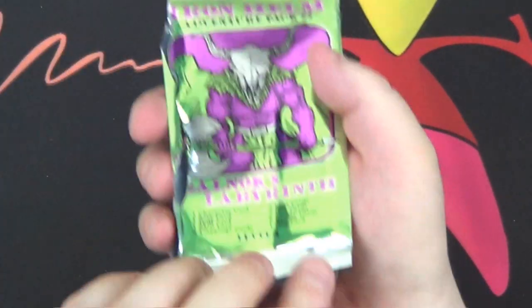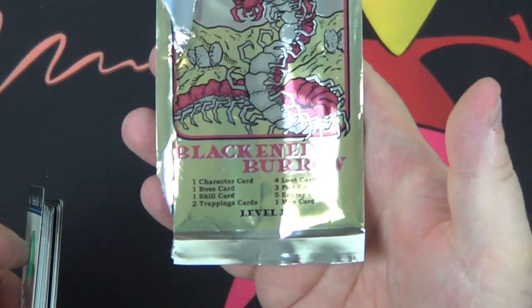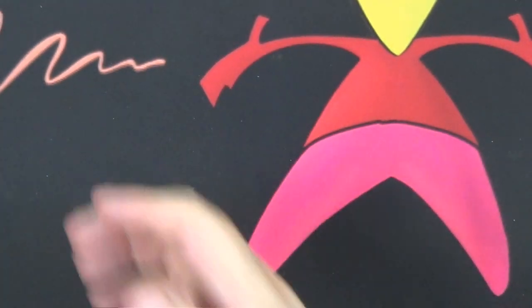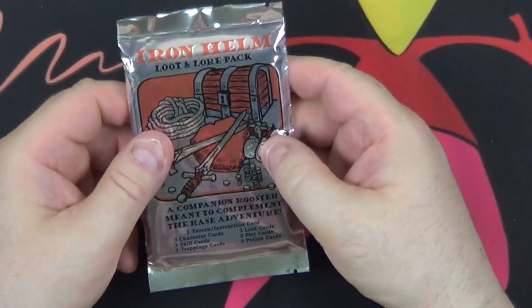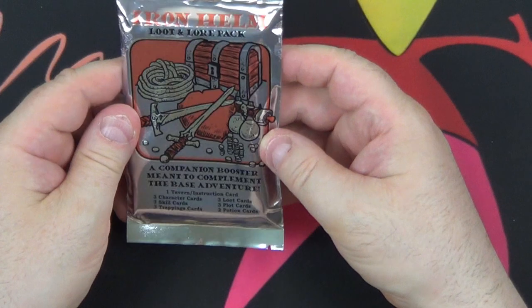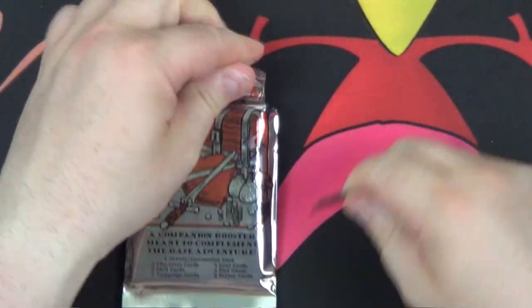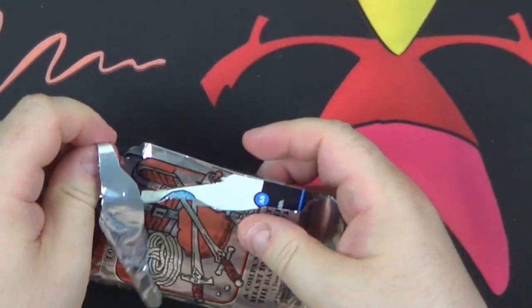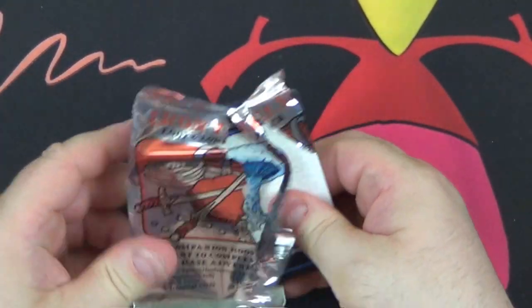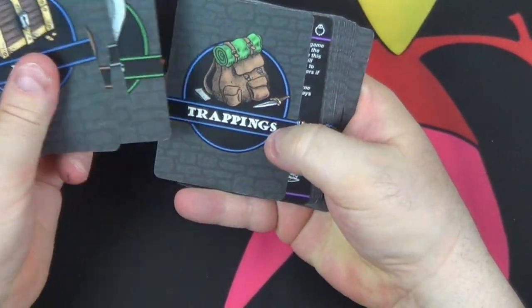You can see down here — that's a level two, and that one's a level three, and I think this one is a level two. And then finally we have our Loot and Law Pack — a companion booster meant to complement the base adventure. Yes, I managed to open it, although we have destroyed the pack. So: loot, plots, characters, potions.